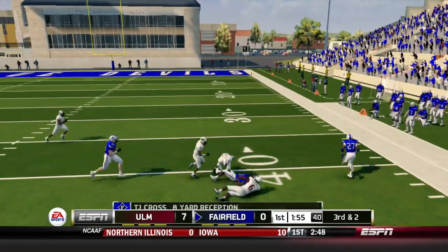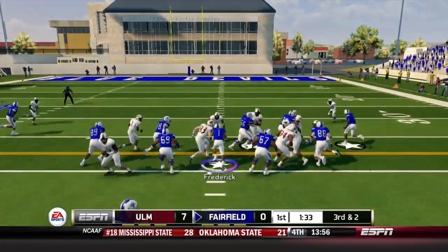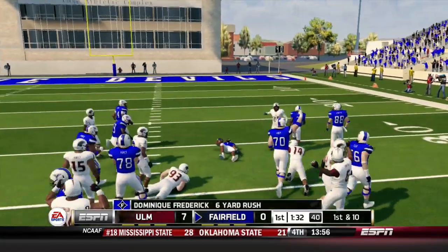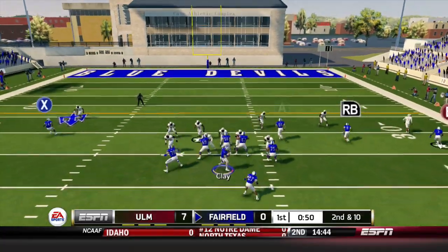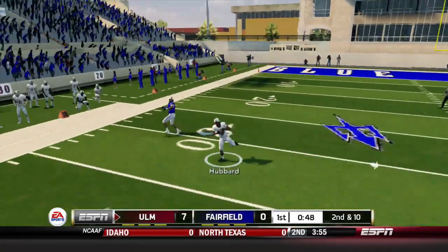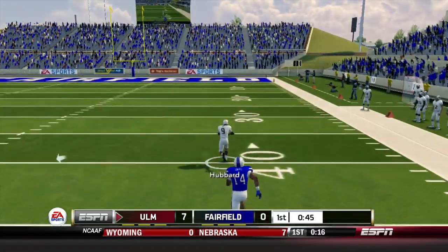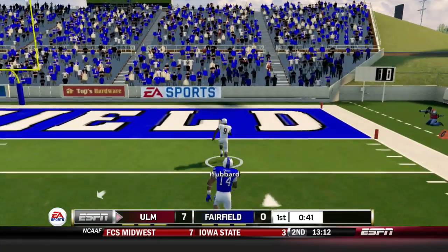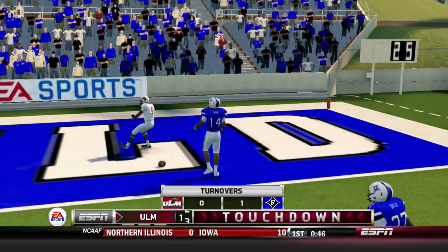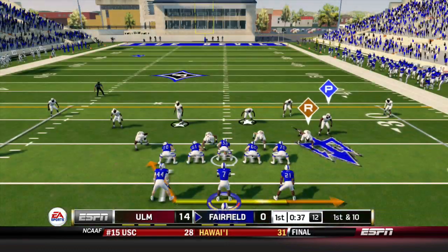A throw outside: TJ Cross is lit up but hangs on this time for eight yards. Back to the ground game from a single back set, but after picking up the first down, Dominique Frederick is shaken up and forced to leave the game. Backup Dontarius Butler comes in, but it's picked off by Hubbard — intended for Tavarius Edwards — and Hubbard takes it all the way to the end zone. A bad throw from Spencer Clay extends the lead to 14 to nothing.